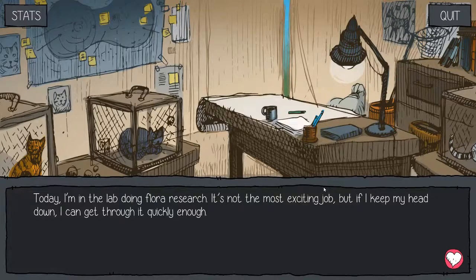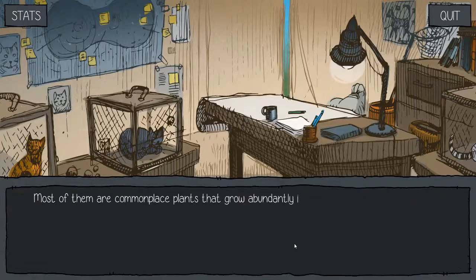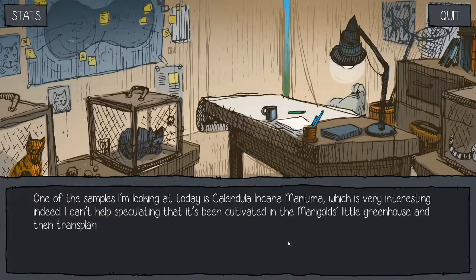I'm in the lab doing flora research. It's not the most exciting job, but if I keep my head down I can get through it quickly enough. It really just consists of unpackaging the new samples of plants and flowers that Professor and I have collected on our foraging expeditions and logging them into the database of organic substances on the computer. Most of them are commonplace plants that grow abundantly in the forest, but occasionally we come across something more rare, exotic even. One of the samples I'm looking at today is Calendula incarnata karnamarima, which is very interesting indeed. I can't help speculating that it's been cultivated in the Marigold's little greenhouse and then transplanted to open ground.